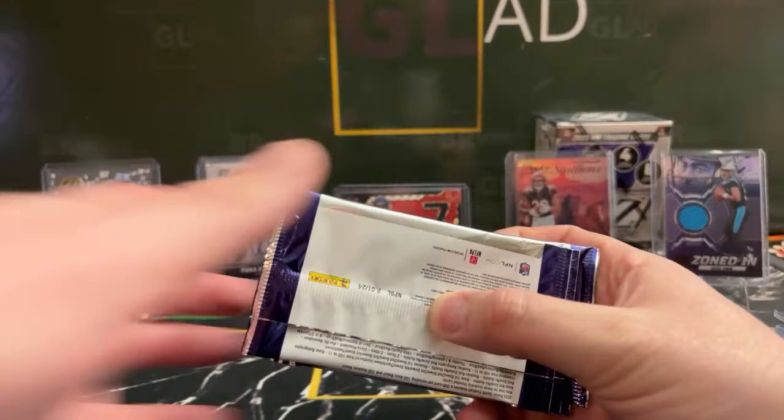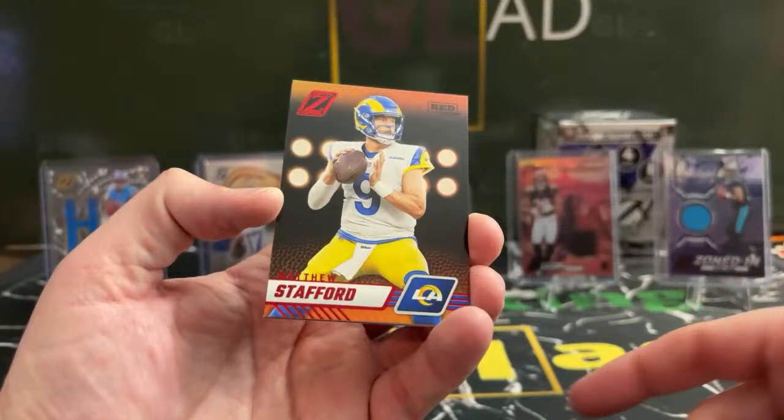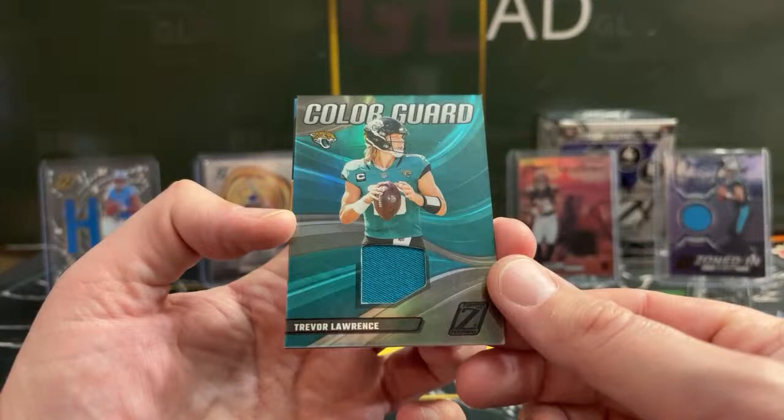Don't forget the phrase that pays if you haven't given it to us yet — it is Eclipse, for National Eclipse Day. Stefan Diggs, Matthew Stafford on the red zone. Nice color guard again — pretty cool-looking cards. Eagle with that green? Nope — Jaguars. T-Law color guard. Love to see it. DJ Johnson for the Carolina Panthers.